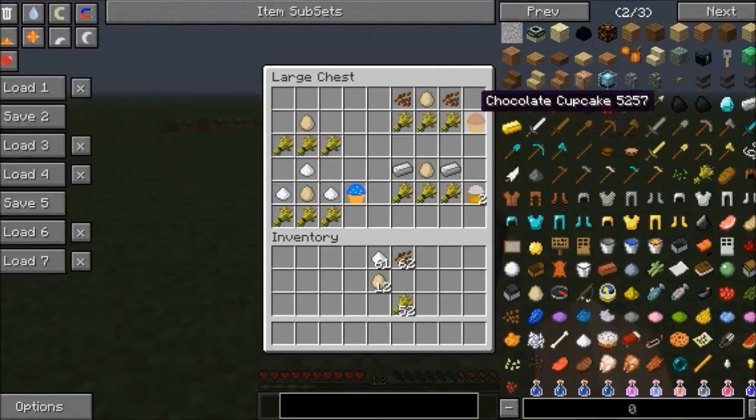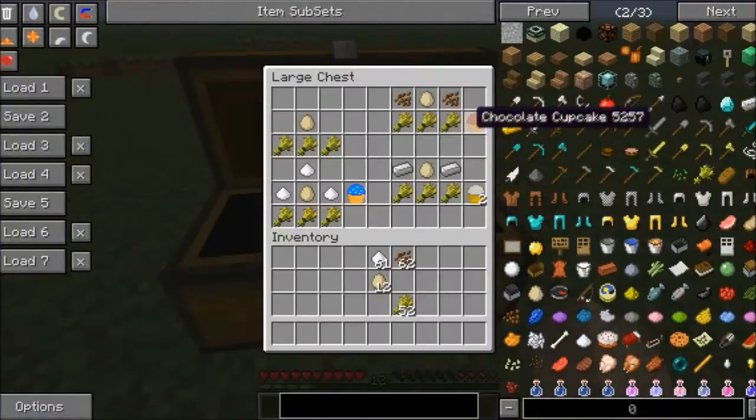Next, everybody's favorite — not Chocolate Chip, but the Chocolate Cupcake! This requires 3 wheat, 2 cocoa beans, and an egg in the middle to get a Chocolate Cupcake. And this heals 3 hearts.